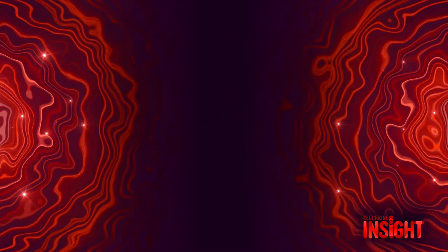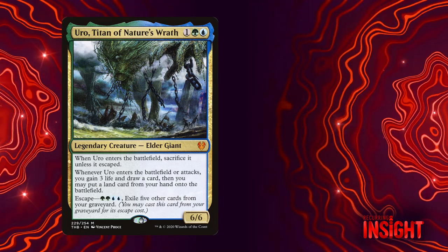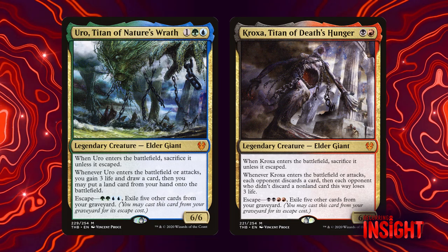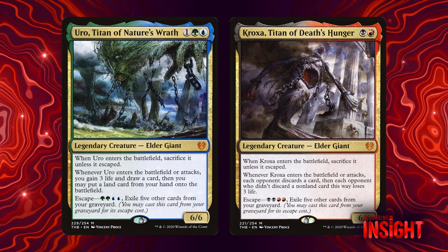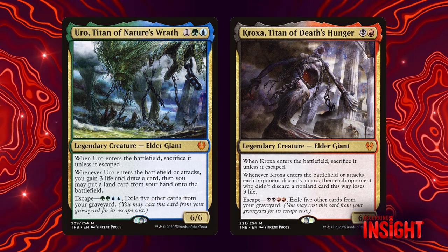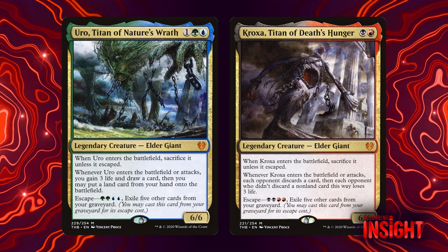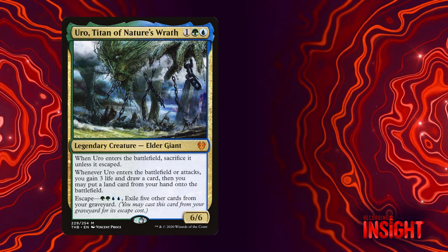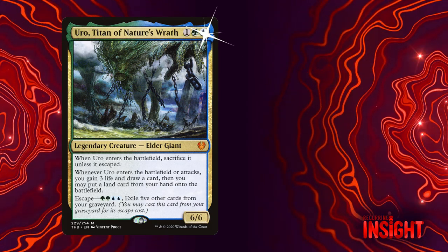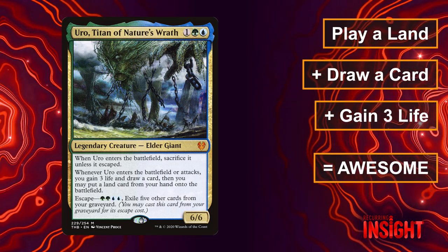An example of this, a comparison to make, is Uro, Titan of Nature's Wrath, versus Kroxa, Titan of Death's Hunger. Both very powerful cards, and if you wanted to shorthand it and say Uro is just more powerful — that's not unreasonable, but I think that is a shallow analysis. Uro is an incredibly efficient design, one of the most efficient designs of all time. The combination of mana ramp, card drawing, and life gain synergizes very cleanly.